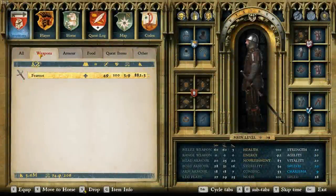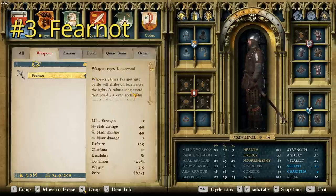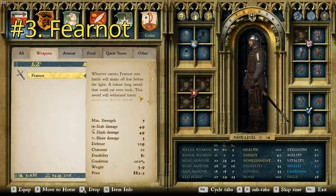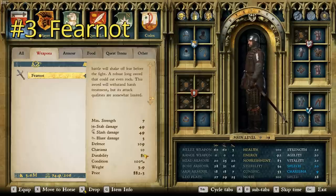At number three we have the Fear Knot, and I'm not sure why it's called that because if this was the only weapon I had, I would probably have some fear. Like the Merchant's Sword, it has a damage of 49, and a price point of 882.3. It says: whoever carries Fear Knot into battle will shake off fear before the fight. The robust long sword that could cut even rock. This sword will withstand harsh treatment, but its attack qualities are somewhat limited. It's got a relatively high durability of 81 but pretty low damage of only 49 for both stab and slash, with a charisma of 10.